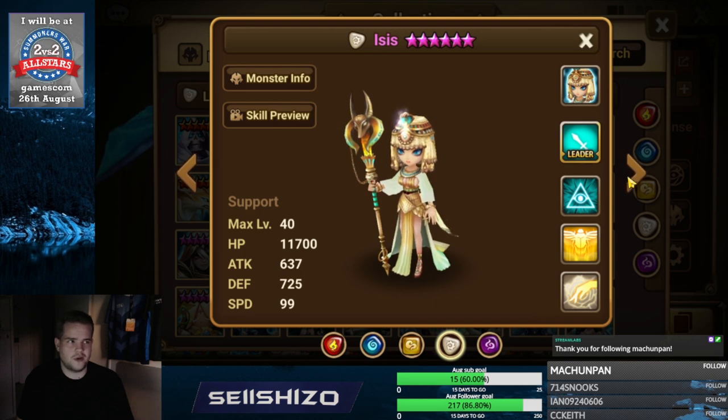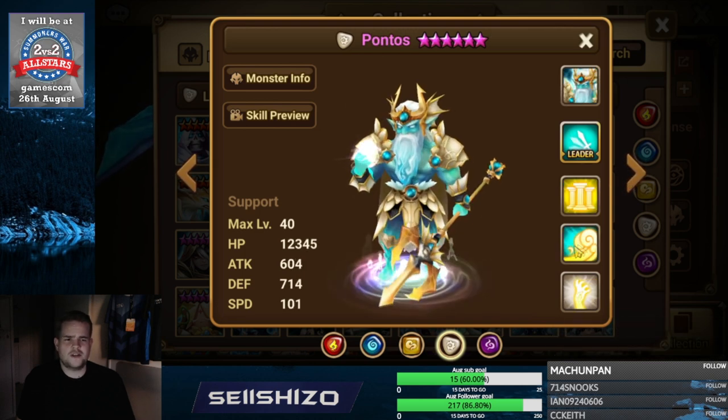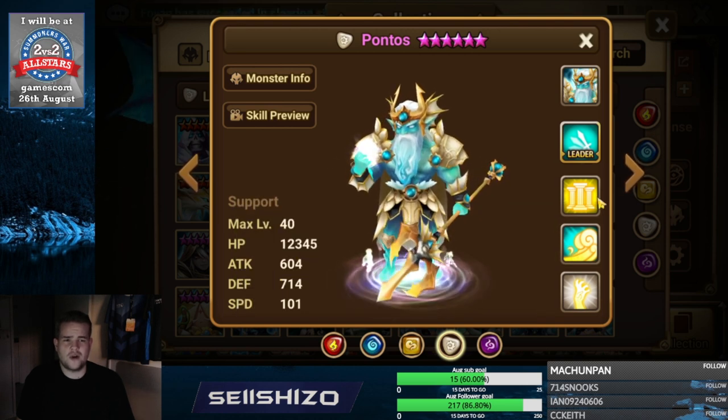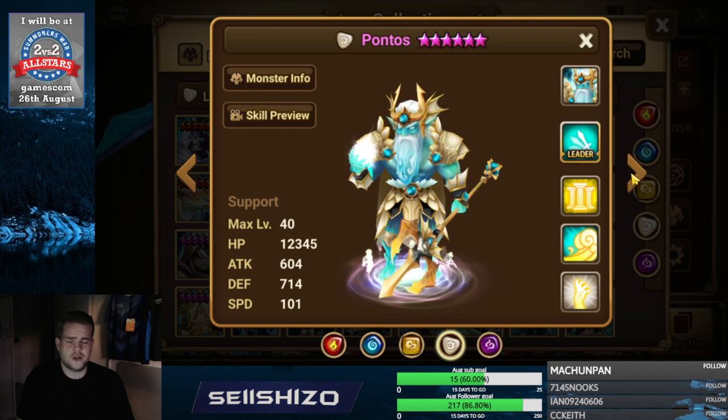Pontus is definitely for accuracy S2. Besides that, on the left side you want to go for any kind of damage reducer you can find.